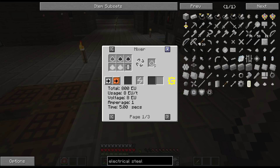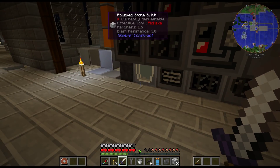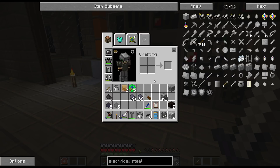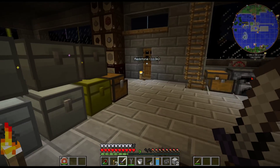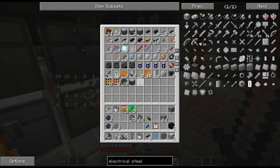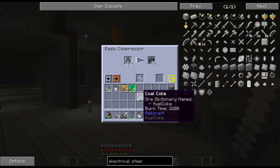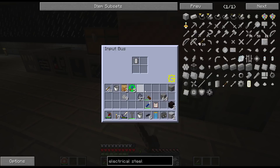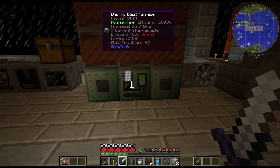Using a mixer gives a better ratio, so I actually don't need to do as much. Three steel, three coal, and three silicon in the mixer and there is our electric dust. Everything is running — I did take out the other energy hatch because this is overclocking. I'm sure there's a way to have it not overclock, but I don't know if there's any way to force it not to overclock as we upgrade things. Let me wait for this stuff to craft up and we will be back.